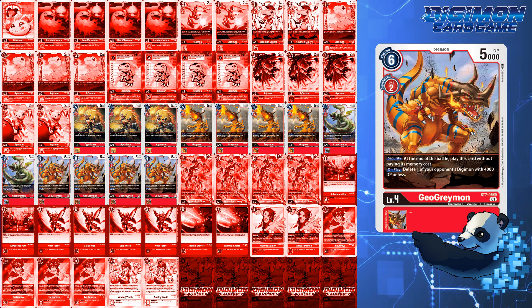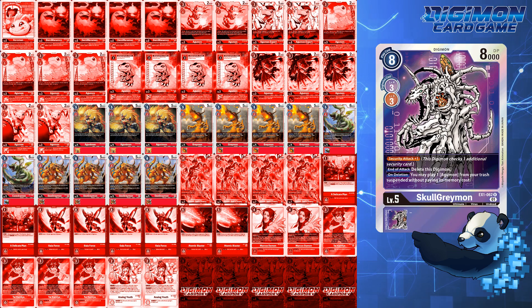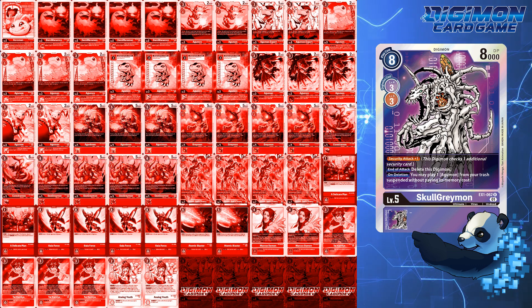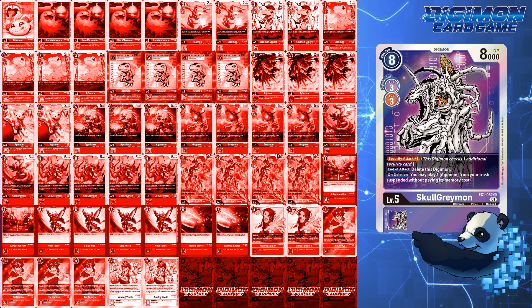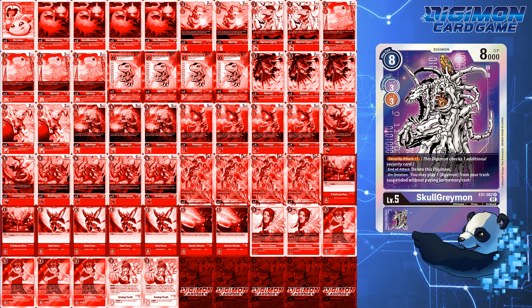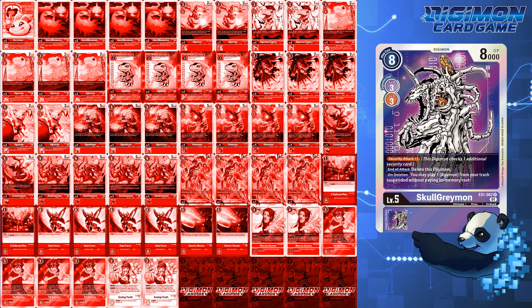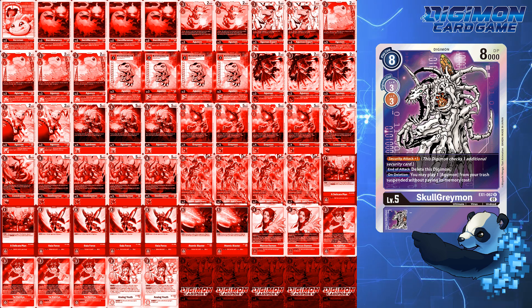There aren't a lot of changes in this lineup, but I think EX1 Greymon might have been considered had I run EX1 Skull Greymon. While this deck does not run any level 5s, EX1 Skull Greymon has been discussed for this deck. Although it does increase your DP going into security, I felt the 3 memory investment, then getting deleted only to get a suspended Agumon, wasn't worth it. Having playtested it, it feels a little slower and the dependency on level 4s doesn't feel as fast as Agumons going into Greymons or just slamming level 3s down.